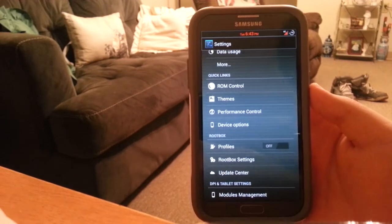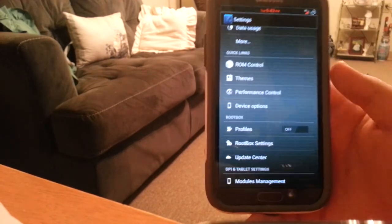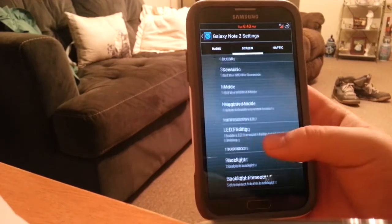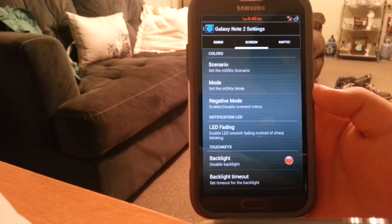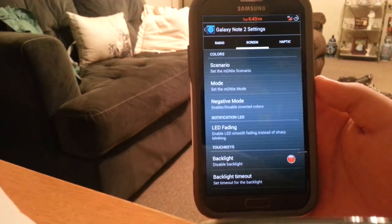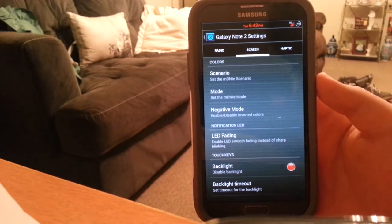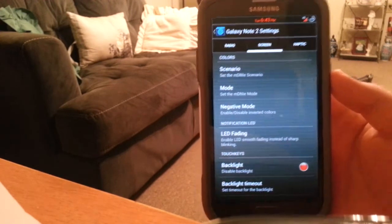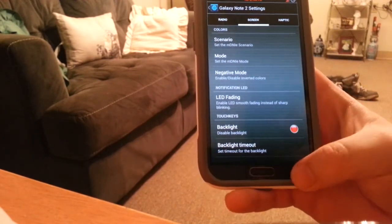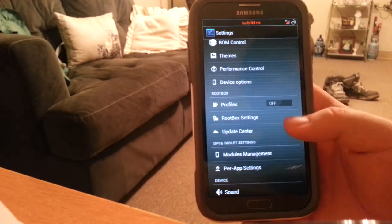I just mess with the overclocking — I go to 1.8 GHz and leave it there because it does pretty well. Under Device Options you can mess with HSPA and also the screen colors. There's a negative mode — I don't recommend it because everything is just inverted. LED fading I find looks kind of weird when it fades, so I prefer the brightness setting. Just try it out and let me know if it's just me.